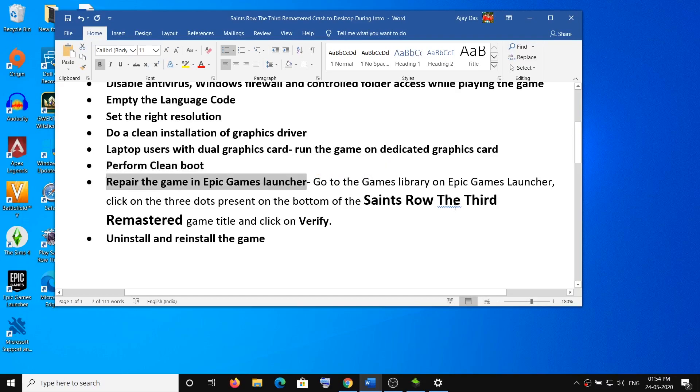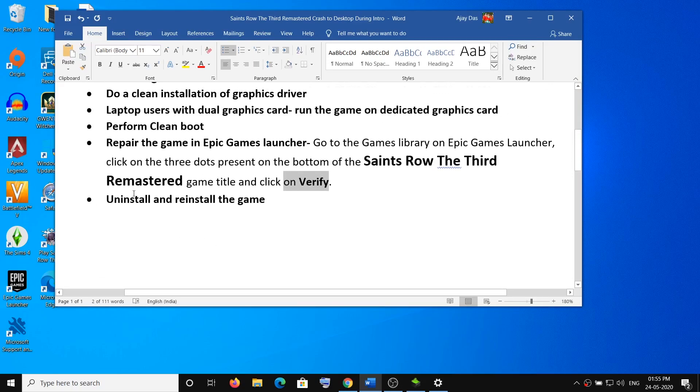Next, repair the game in the Epic Games Launcher. Open the Epic Games Launcher, go to your Library, and find Saints Row the Third Remastered. Click the three dots on the game title and select Verify. Once verification is complete, try launching the game.